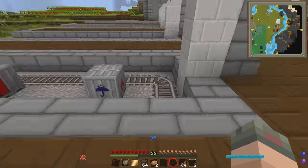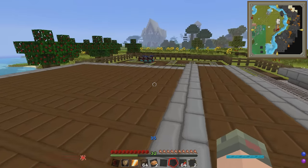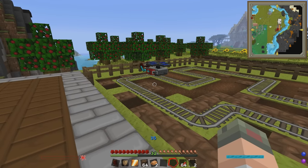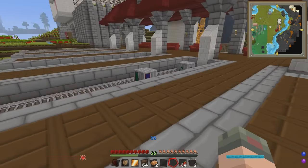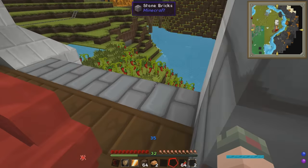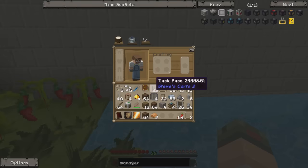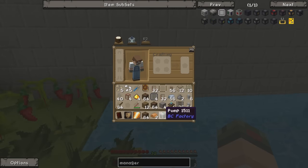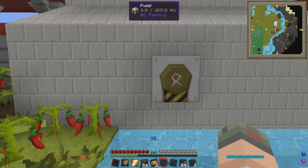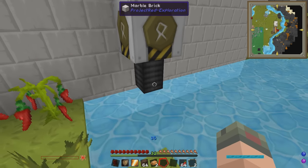Let's try that first with water. Before we can put down any seeds we need to make sure that the area this farmer plows is watered. Luckily we're right next to a river - actually we're going to use this pool back here because it's even more convenient.